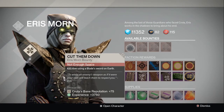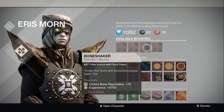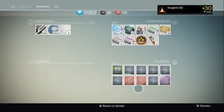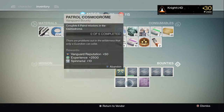Let's see what else she has available. She has 'Cut Them Down' - kill Hive using a blade sword on Earth. 'Let's Dance' - rapidly kill seven enemies with a melee attack. 'Bone Shaker' - kill seven Hive at once with Fist of Havoc. And 'The Cleansing' - kill any major or ultra in a Nightfall activity. These are all amazing. I don't have Fist of Havoc right now, so I'm going to delete some of my bounties to have enough room to get all of them.